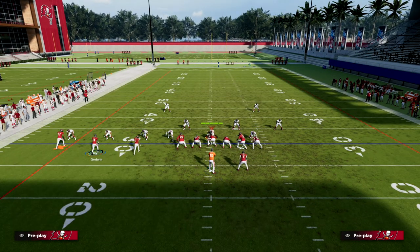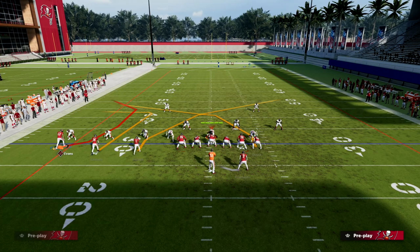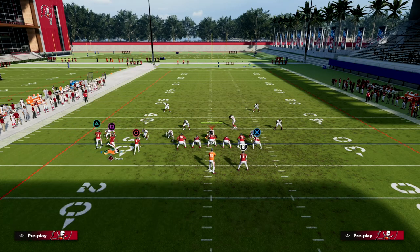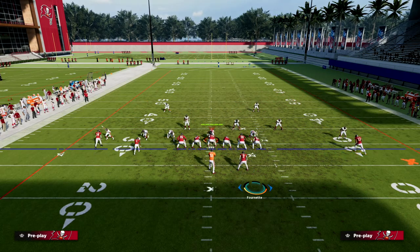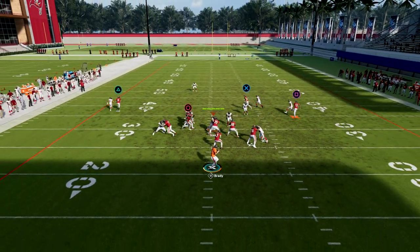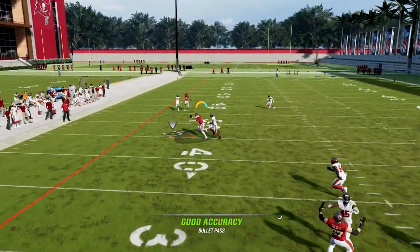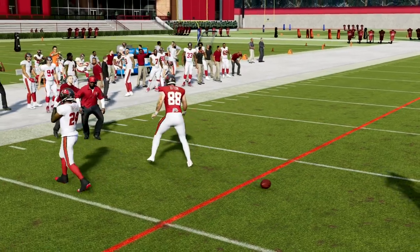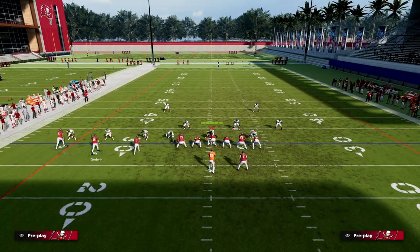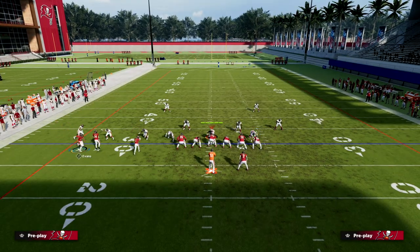Specifically against the man meta — if I'm getting a lot of man coverage, this is something I honestly don't call enough because of how effective it really is against man. You can see that tight end route again cooking man coverage over the middle, and that's a really bad tight end going against Carlton Davis, who we know is a pretty decent cover corner.